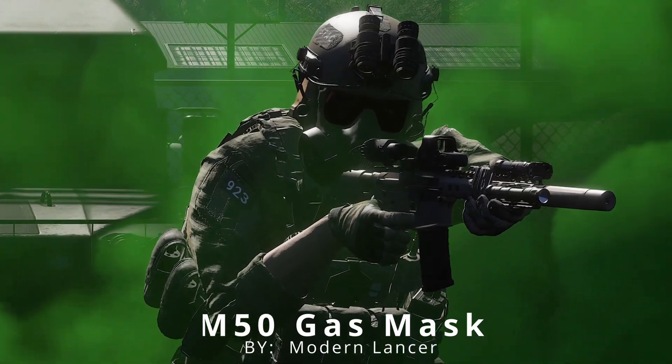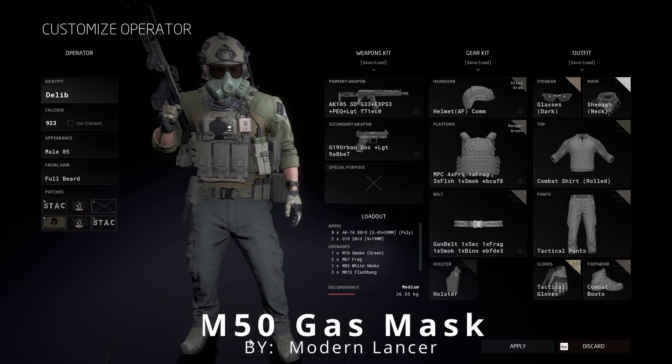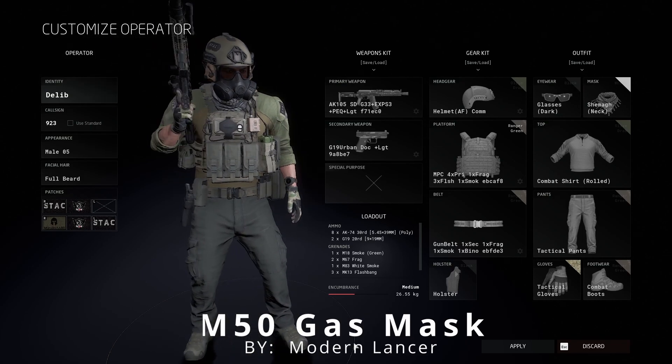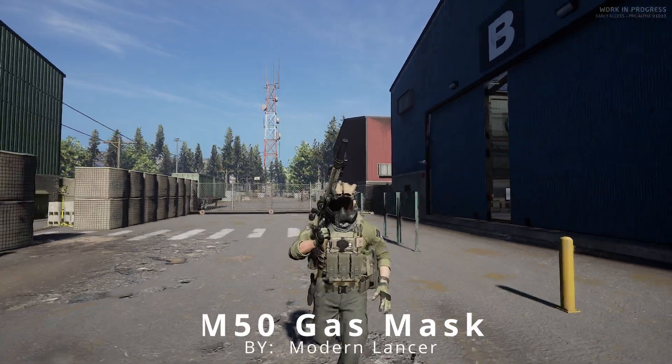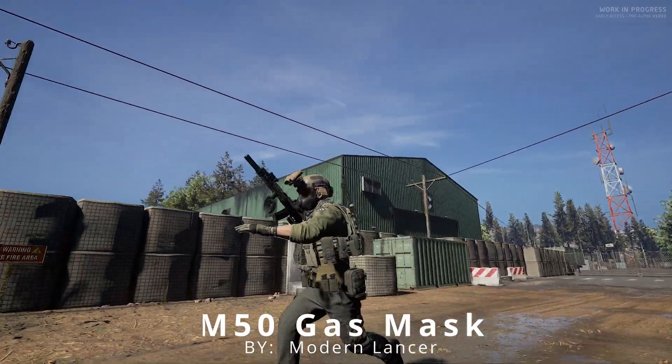It's the M50 Gas Mask. What this mod does is it simply replaces a set of glasses with a cosmetic gas mask with two color options. This mod is cosmetic — it's not going to give you any positive or negative effect. It simply adds that aesthetic touch that I like when I play Ground Branch, and that's why it's in this top five.